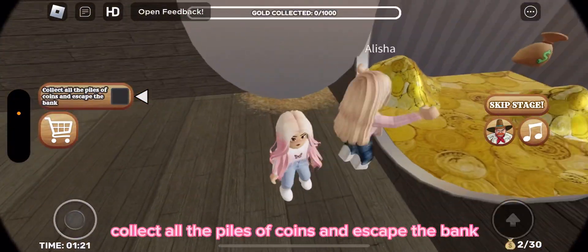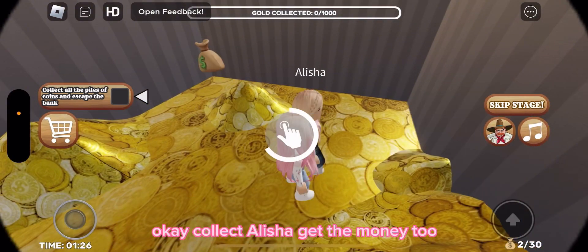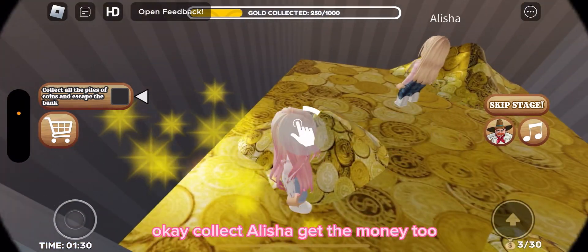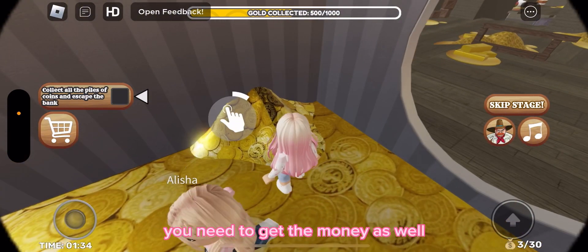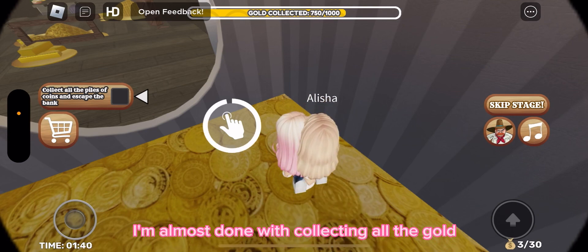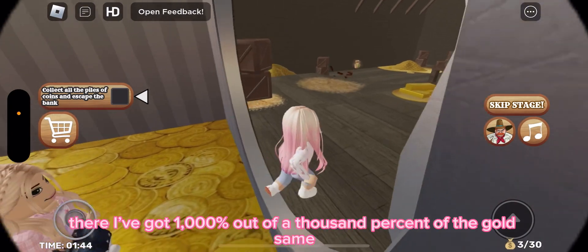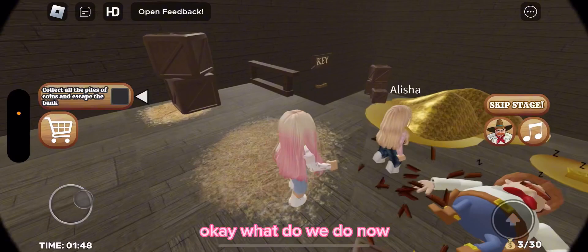Collect all the coins and escape the bank. Alicia, get the money too — you need to get the money as well. I'm almost done collecting all the gold. I've got a thousand percent of the gold. What do we do now?